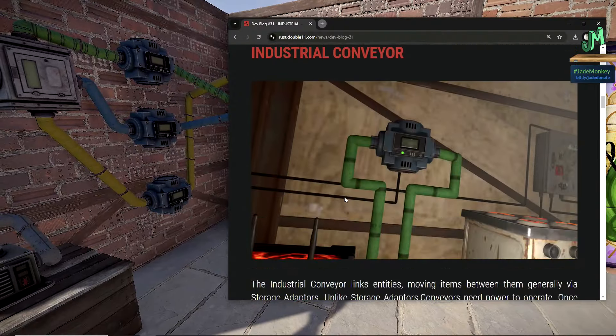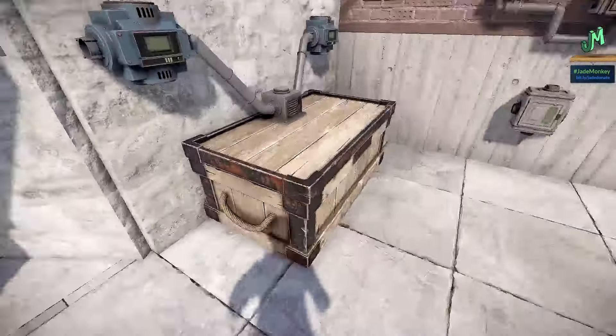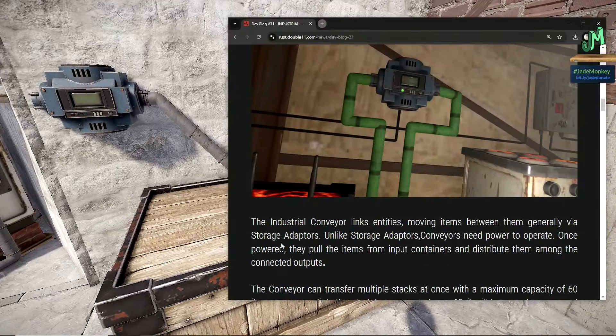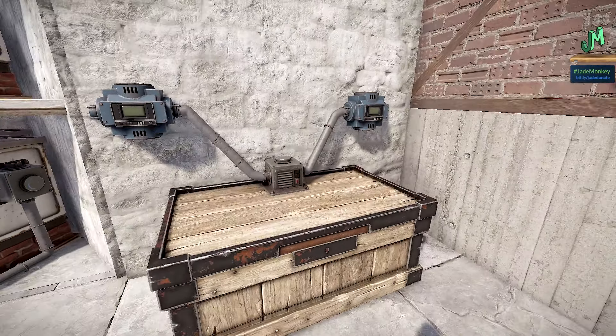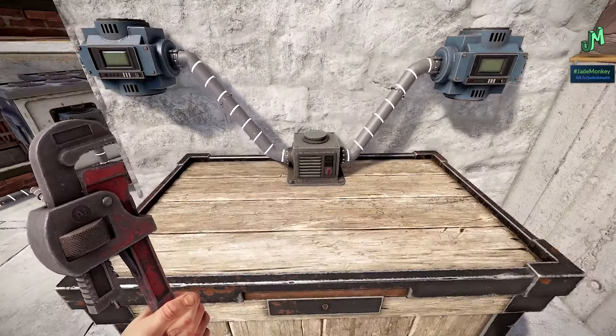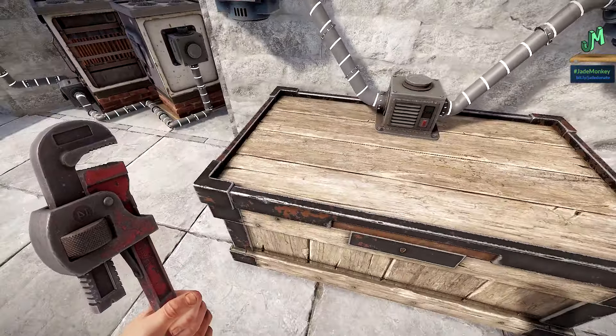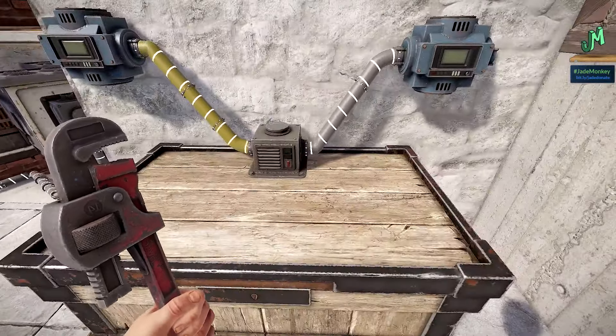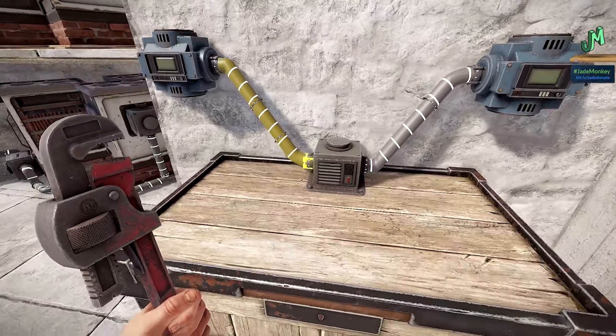On to the industrial conveyor. The industrial conveyor links entities, moving items between them via storage adapters. Unlike storage adapters, conveyors need power to operate. Once powered, they pull items from input containers and distribute them among connected outputs. Essentially, if you have a box you want to interact with, you need a storage adapter on top. To move things into the box, you need a conveyor on the left; to take things out, you need a conveyor on the right.